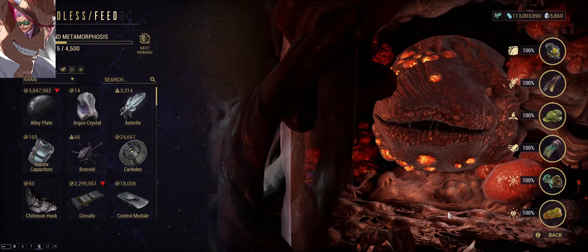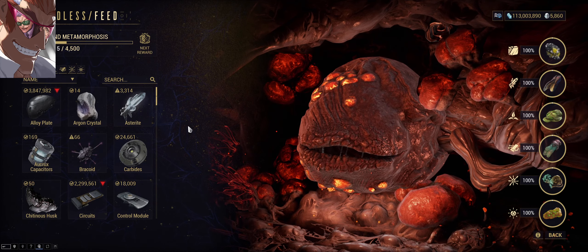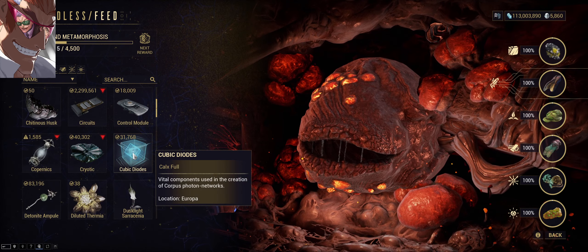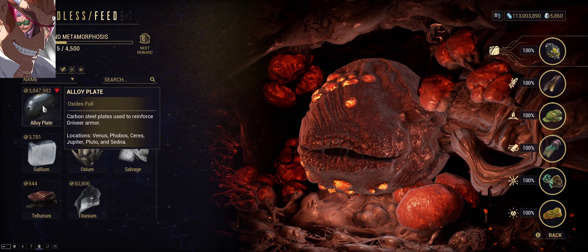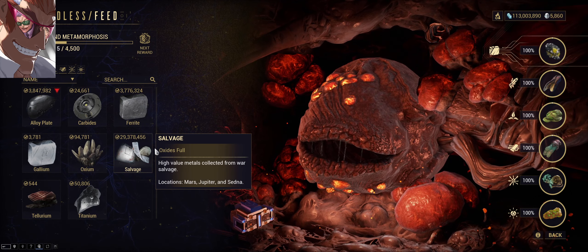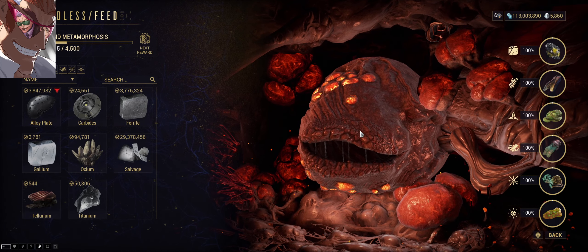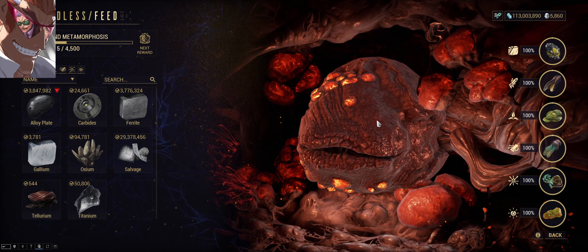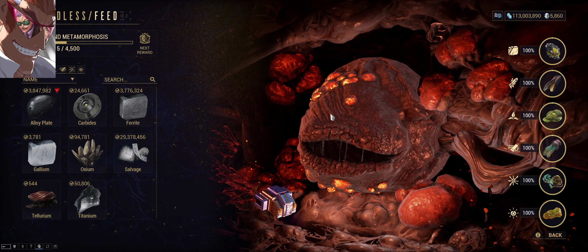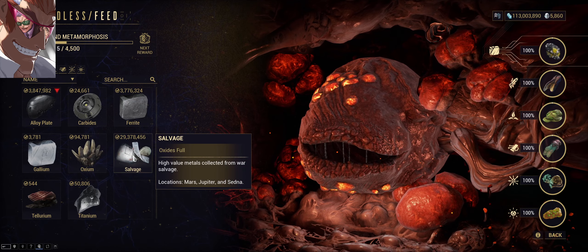The grind for it is gonna be so easy for people who already have a lot of resources, because they actually allow you to use worthless resources you will never ever use — like alloy plates, ferrite, or salvage. Look at 30 million salvage. You can use all these worthless resources to feed this guy. I'm gonna get this guy so fat that anytime my ship lands on the landing pad it's gonna go straight through it. I'm gonna feed him with all the resources that I already have.